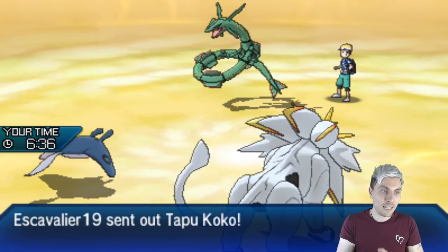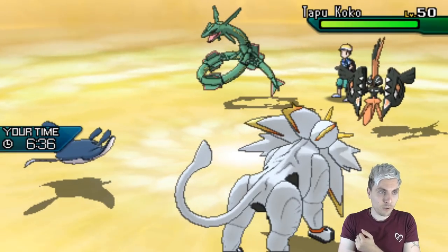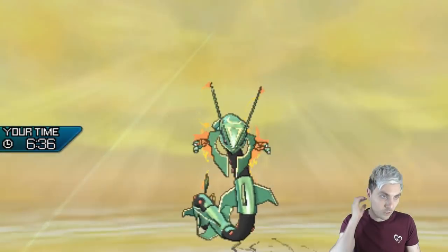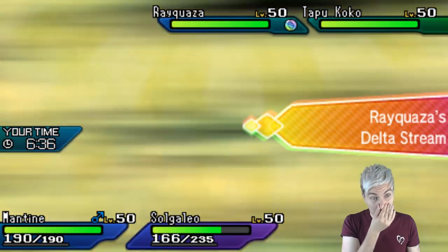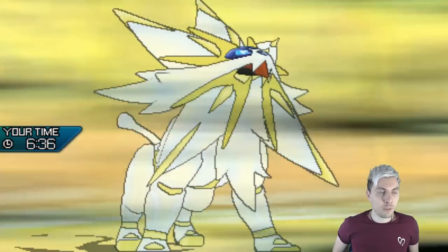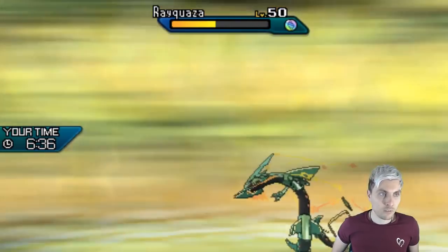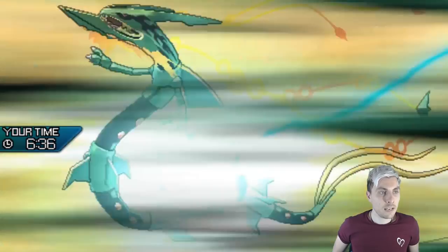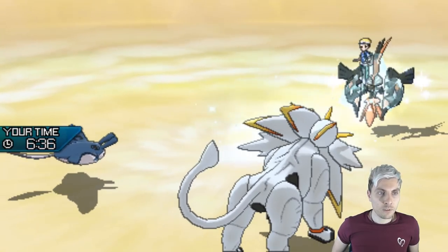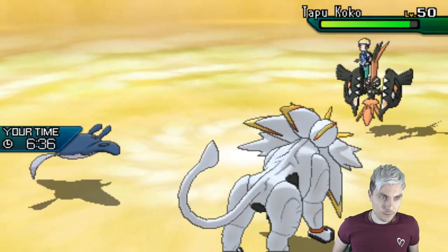Tapukoko coming back in is fine. Rayquaza will probably Mega Evolve - we'll take it to its Sash, and Mantine will still outspeed it, so as long as Icy Wind hits we should get rid of Rayquaza. It could go for Extreme Speed but I don't really mind. The Mantine at full health should take Dragon Ascent from a Jolly Mega Rayquaza. Oh - it's not even sashed! A clean knockout! I'm surprised we're not seeing Incineroar come in - my opponent mustn't have brought it. We get the Icy Wind off into Koko.